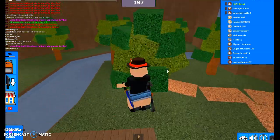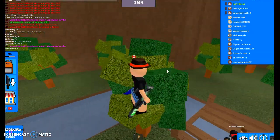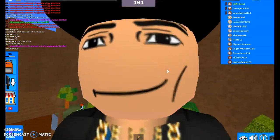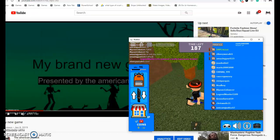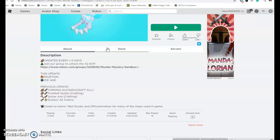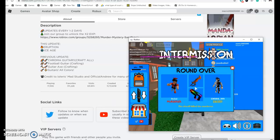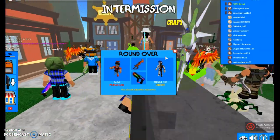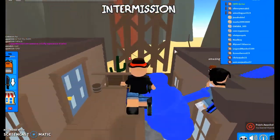Anyways, sorry for going on so long about all that — I should give you guys the codes. Let me check the game description. These are the two new codes for this update: Eruption and Ice Age. I'm guessing those are the new codes. Try those codes out — I'm assuming they give you the knives.